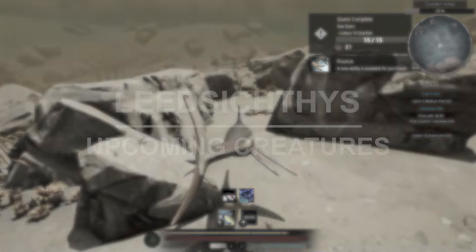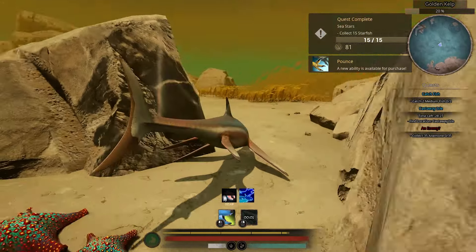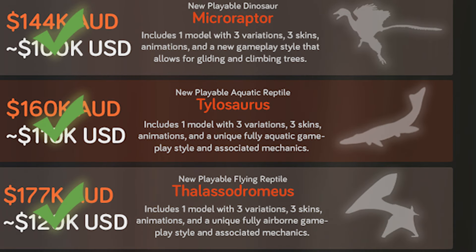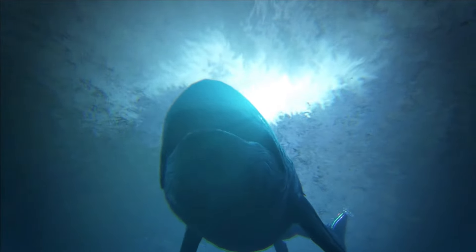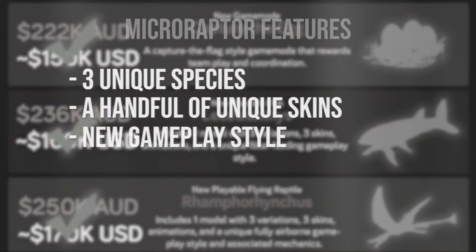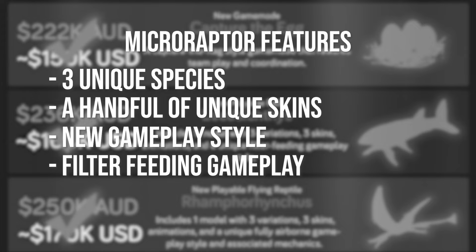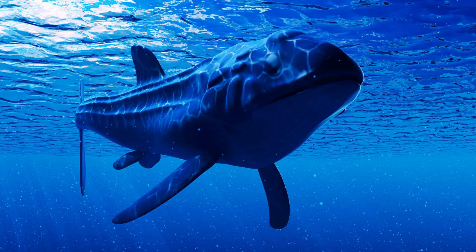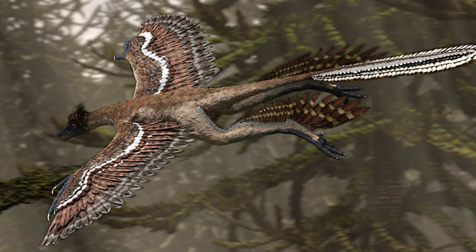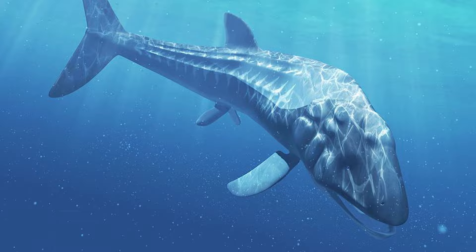Under technicality, this would be the last known official creature to come to the game. Leedsichthys is a stretch goal creature, much like Tylosaurus. While Tylosaurus was mentioned to have fully unique aquatic gameplay and associated mechanics in the stretch goal page, Leedsichthys is different. Leedsichthys is arguably more unique because it will have its own unique filter-feeding gameplay - that's what the developers officially stated. How that will work is anyone's guess, since we don't have that mechanic in the game at the moment. This fish will usher in a new gameplay style, much like how Microraptor is bringing in climbing and gliding.